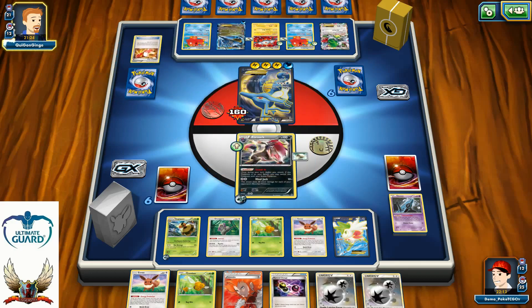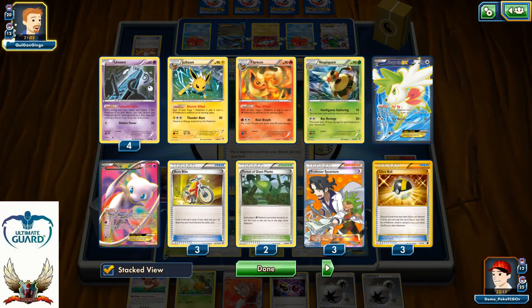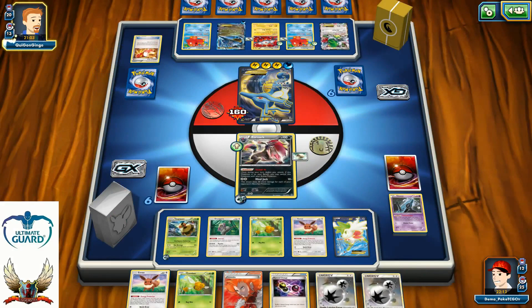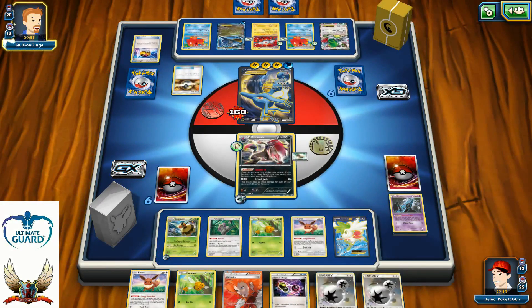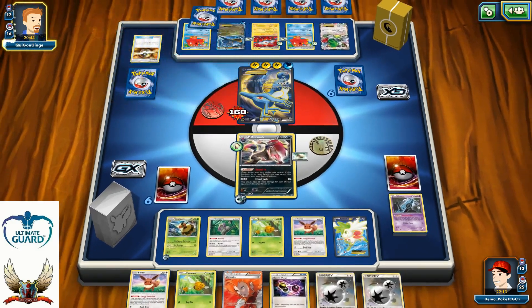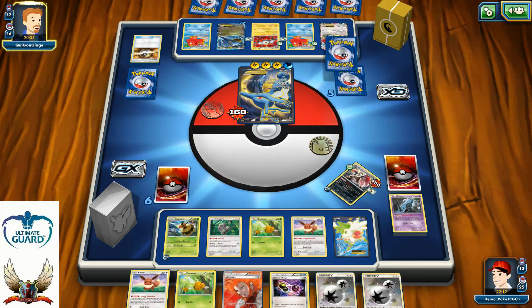Lysandre with Trainer's Mail — I know my opponent has access to Lysandre in hand for next turn. I need a knockout against Magnezone. Counting Pokemon in discard: 10, 11 with Zoroark, 12, 13 with Beer Revenge — I can go for 130 damage counters with Beer Revenge. If my opponent misses setting up the second Kingdra, I'm going to try to perform the one-hit knockout against Magnezone on my next turn.